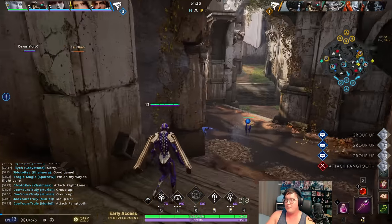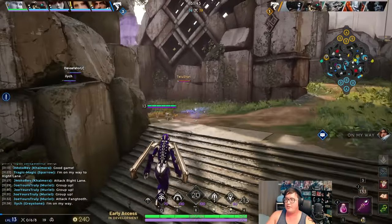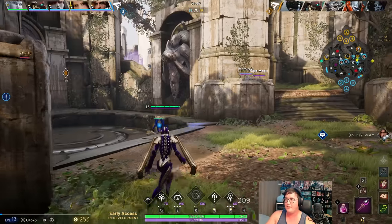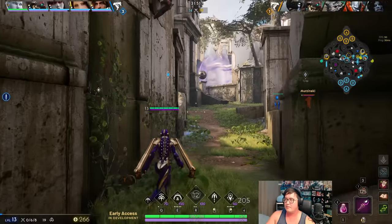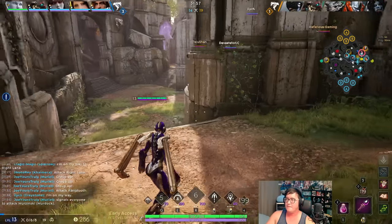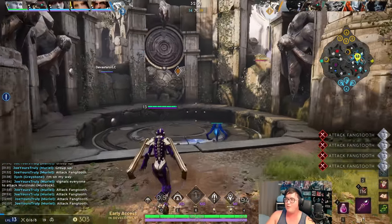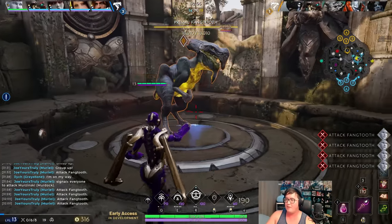The Sailor is split pushing once again. Let's get some deep wards so we can see when people are coming in. Let's do the same thing - Sailor is split pushing again, this is a 5v4 if we just group up and push through this. It should be even easier with us having more items now.